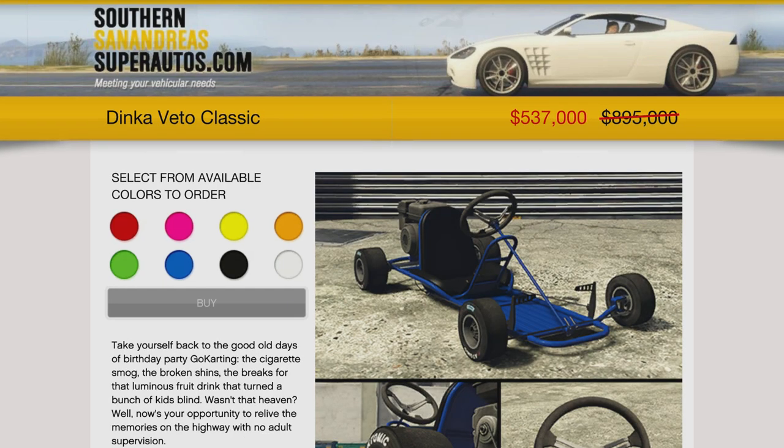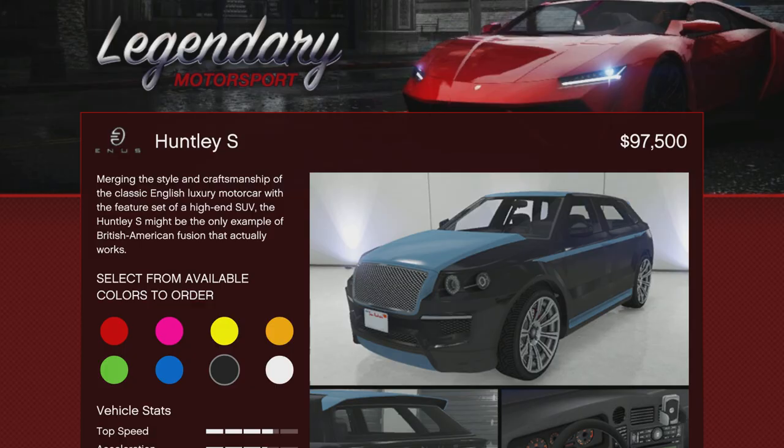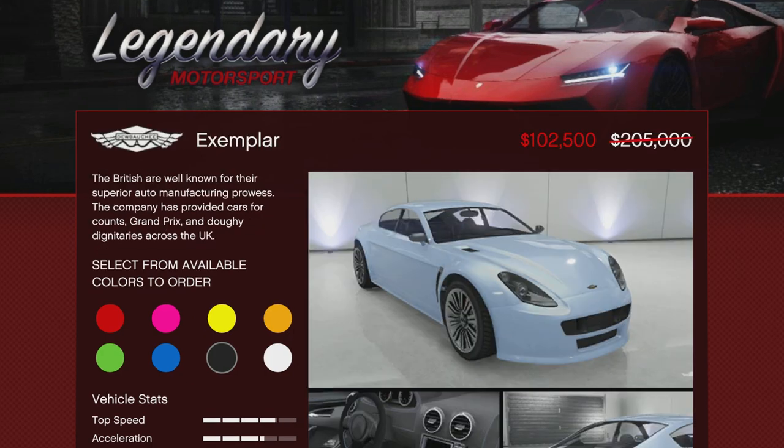The Dinka Vito Classic is 40% off, bringing you to $537,000. I had this go-kart when I was a kid — a lot of us did — but it's not even the best go-kart in the game. At $537,000, you could definitely spend that money somewhere else, so this is something you may want to pass on. The Huntley S is going to be 50% off this week. At $97,500, it's not too bad. This used to be the top SUV in the SUV class — no longer — but it's still a pretty cool car for a collector, and at under $100,000 you could splurge on that one. The Exemplar is a cool four-door vehicle at just over $102,500 at 50% off. It used to be good back in the day as a four-door vehicle, but at just over $100,000 you could pick it up and save some money.